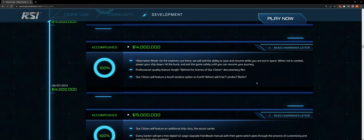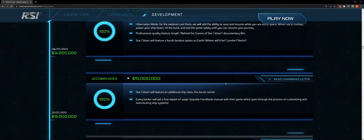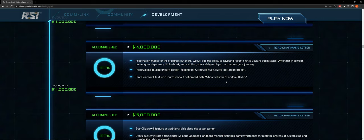At $14 million: hibernation mode — save and resume while you're out in space, essentially getting into your bunk and exiting the game. A professional quality feature-length behind-the-scenes Star Citizen documentary film — I think that is being filmed. Star Citizen will feature a fourth landing location on Earth. Right now we have New York, Shanghai, and Moscow. My hope is that it would not be London or Berlin but somewhere very different — like Dar es Salaam, Johannesburg, or Tripoli. Do something different.